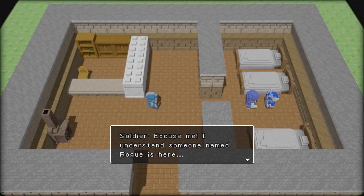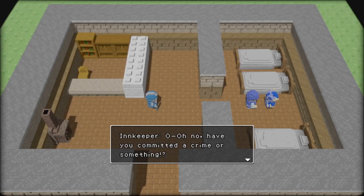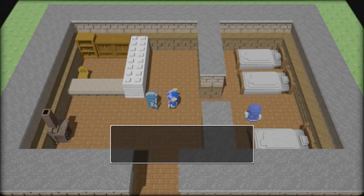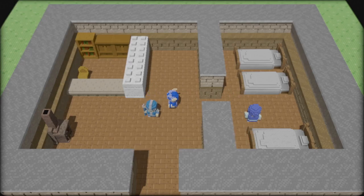Excuse me, I understand someone named Rogue is here. That's me. Have you committed a crime or something? My name is Rogue — it's quite possible. Oh, so you're Rogue. Come with me. The king requests your presence at the castle. Onwards.